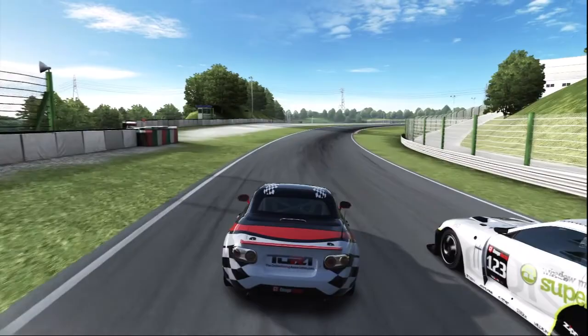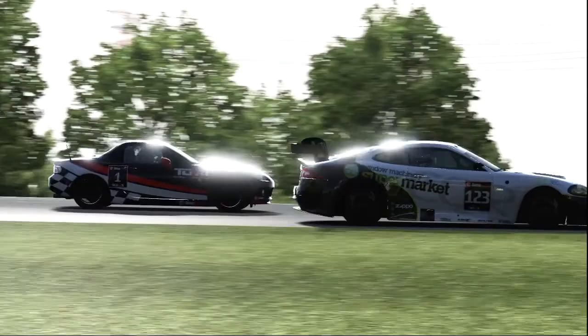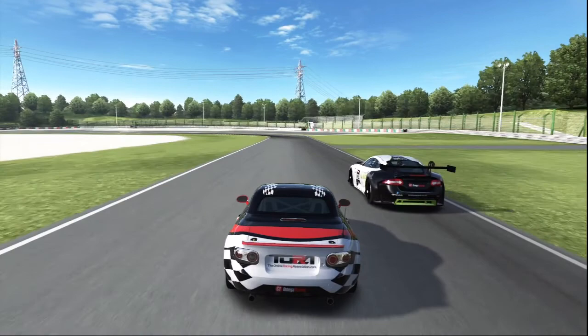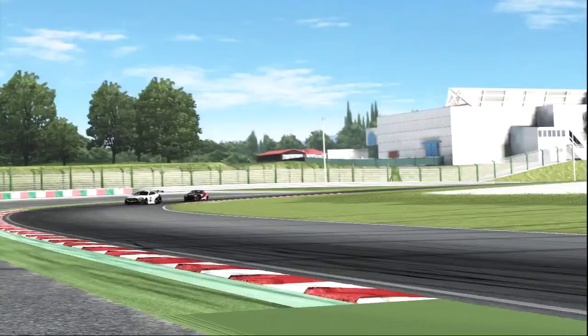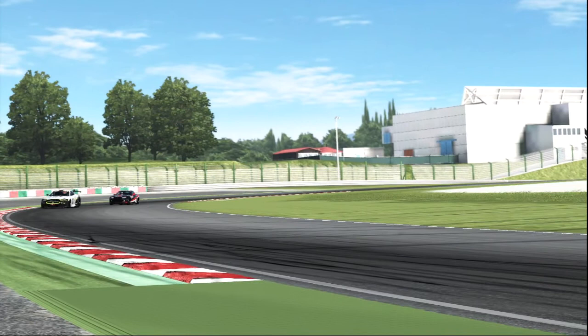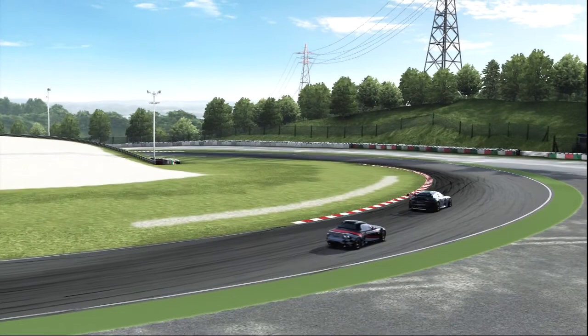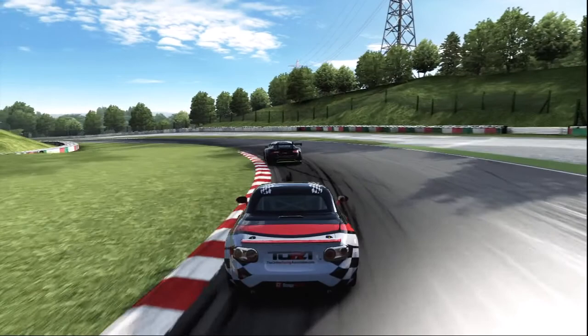Once you've come out of this right-hand turn, you're going to want to keep it on the right-hand side so you can carry as much speed through the first part of the Spoon curve as possible. A braking reference I tend to use is where you've got a small bit of tarmac on the right-hand side of the circuit — that's a really good reference point. You're only braking just as you reach the tarmac, trying to clip the apex three-quarters of the way through the kerb, swing out wide. There is runoff here — obviously respect the track limits. Getting the apex perfect here can really make or break your lap.